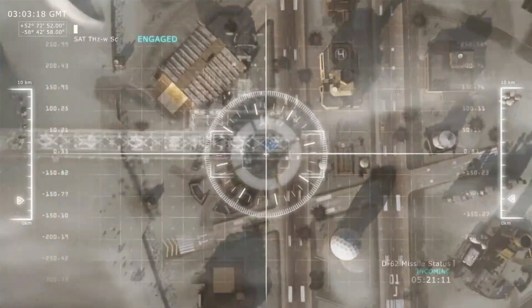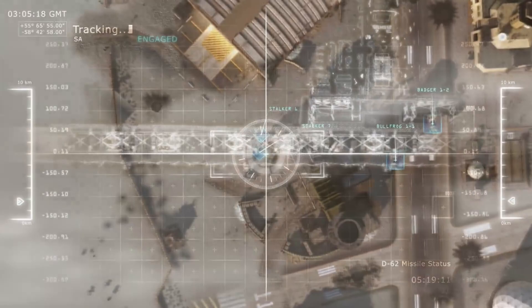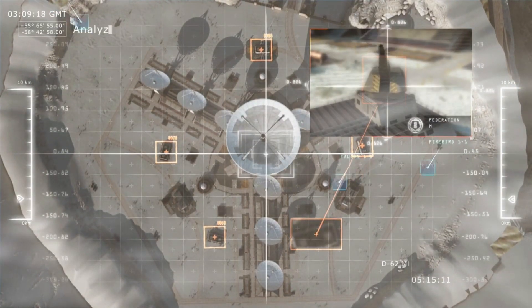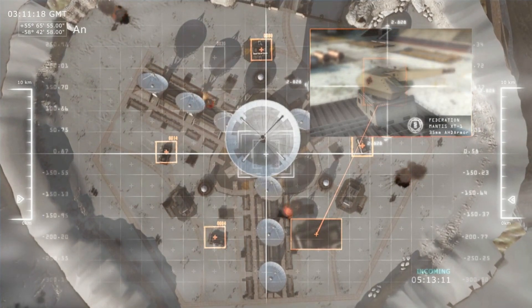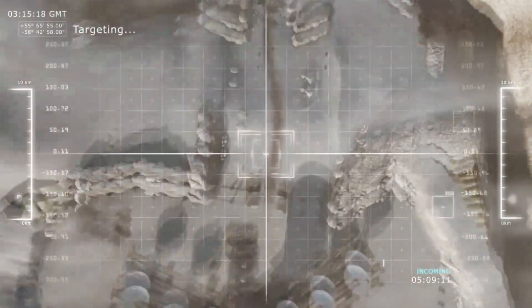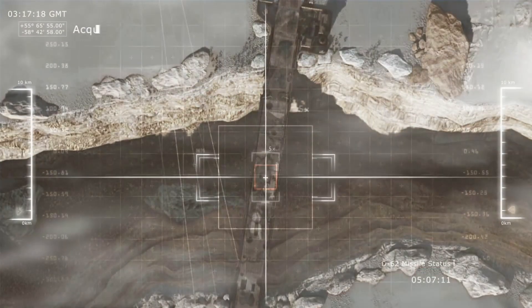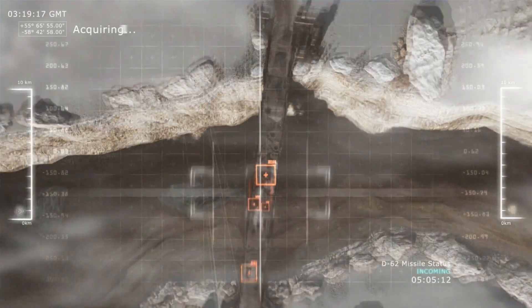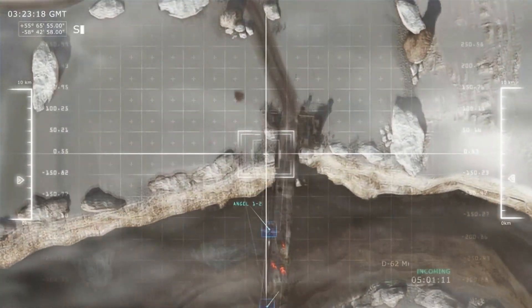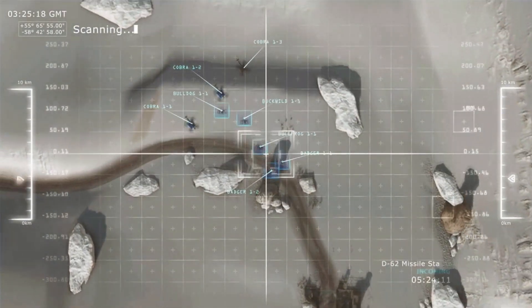Missile is inbound. Divert all forces to primary objective. Forward elements of B Company will have air support at the ground array. The AA gun will destroy anything in the sky, including our missile. Our tanks are going to have to take those turrets out. Command, we need air support at the bridge. Roger. A-10s are en route. Keep moving, Badger One. The bridge is clear.